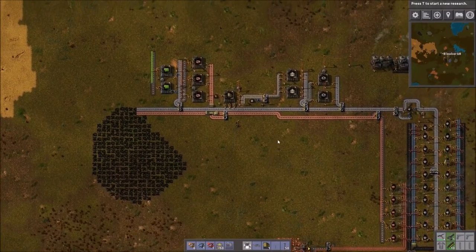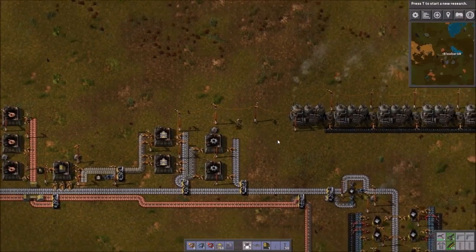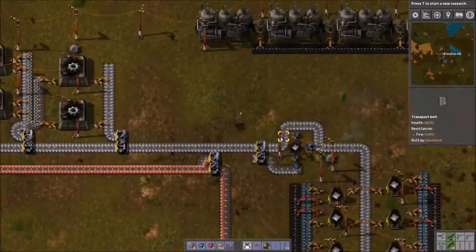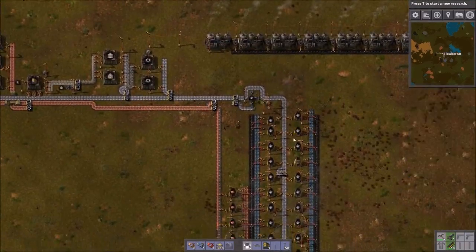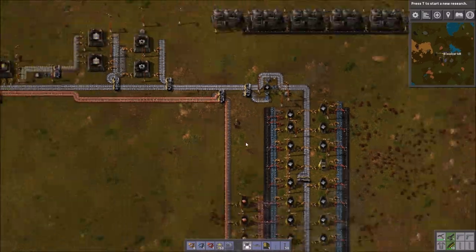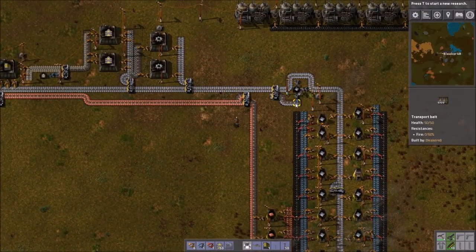Hey guys, what is going on? Bleecker here and today we are back with another episode of Factorio as played by an engineer. In between episodes I tweaked a few things. Right here I added a buffer to store iron. I'm actually going to make that buffer bigger just so I could keep the flow of iron constantly producing and build up a stock, so if I ever ran low I could pull from that.